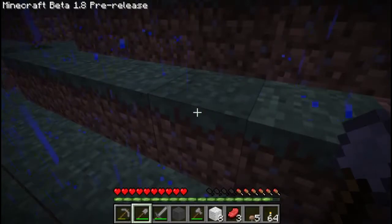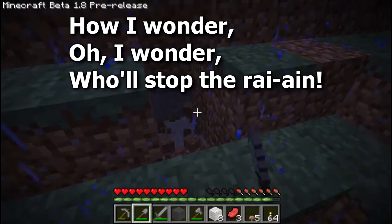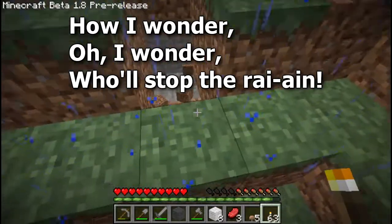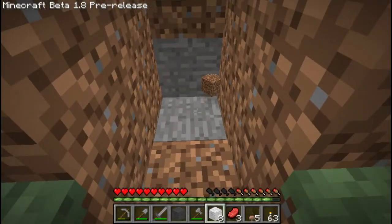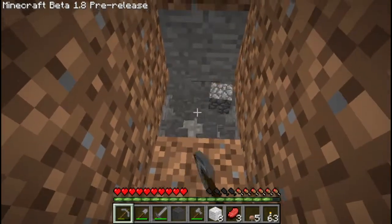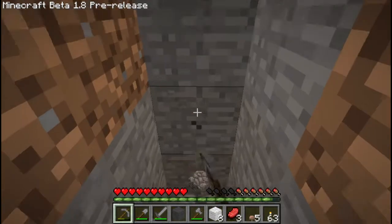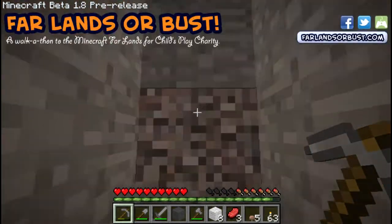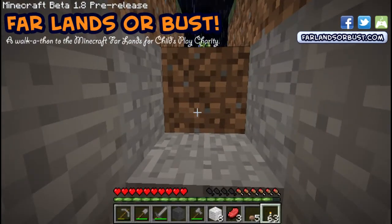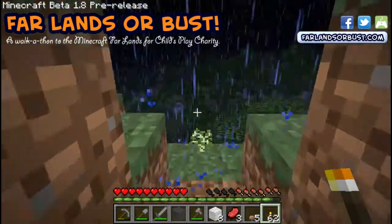Apparently using the cheat keys to change the time of day doesn't stop the rain. I really like this new lighting — that soft glow of the torch. The more I see it, the more I like it. I thought I'd take a page out of the Kurt J. Maxx handbook — he does the Far Lands or Bust series. He makes himself little hidey-holes like this all the time.